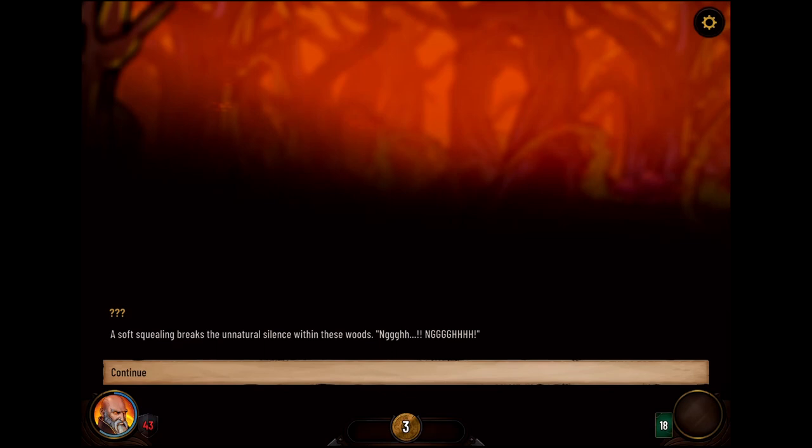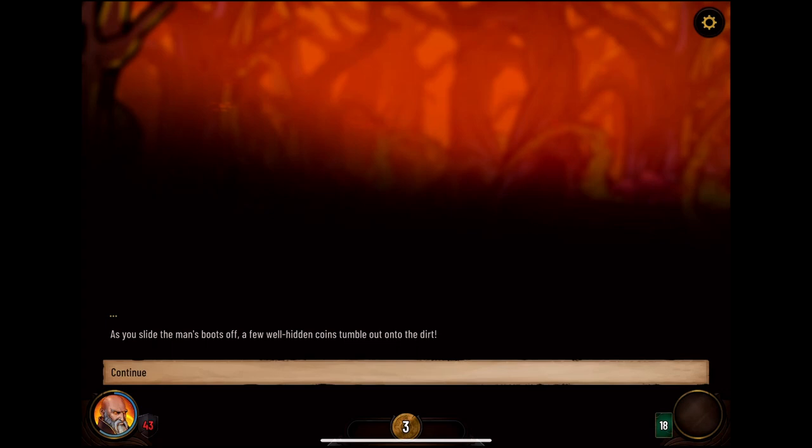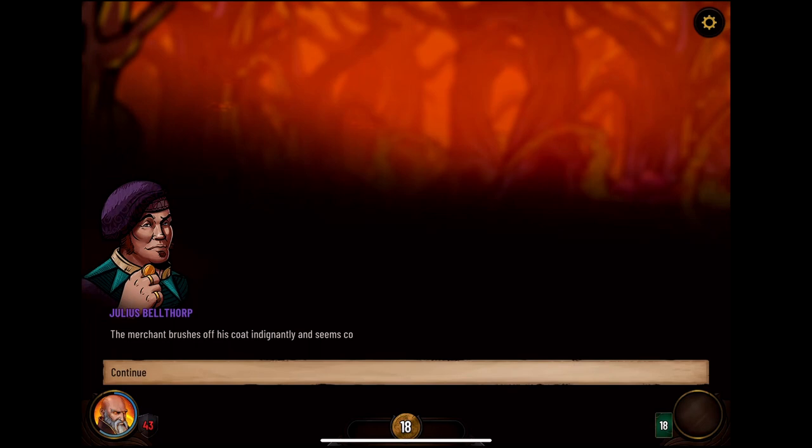A soft squealing breaks the unnatural sounds within these woods. As you circle the suspiciously noisy tree, the noises get louder and louder until you can see the bound man squirming against the ropes wrapped around his entire torso — stripped down to his boots and underpants. Is there a reason to check the man's boots? Let's check the boots. As you slide the man's boots off, a few well-hidden coins appear. This is the mean answer. I wanted to know if there was a reason we could find him like this.